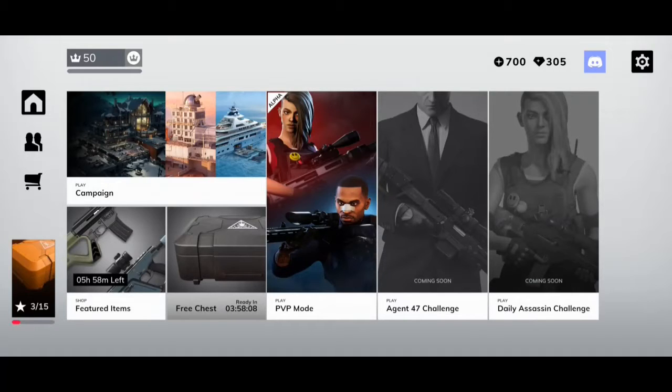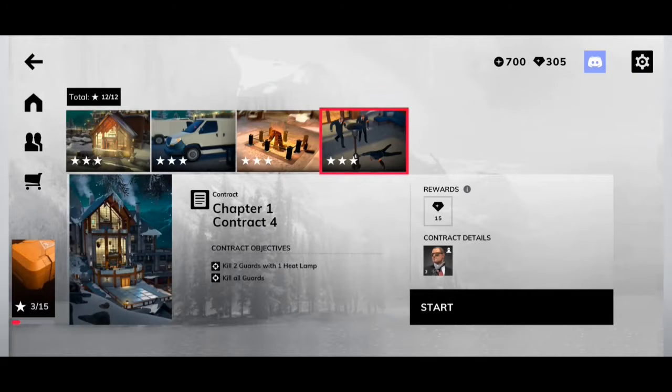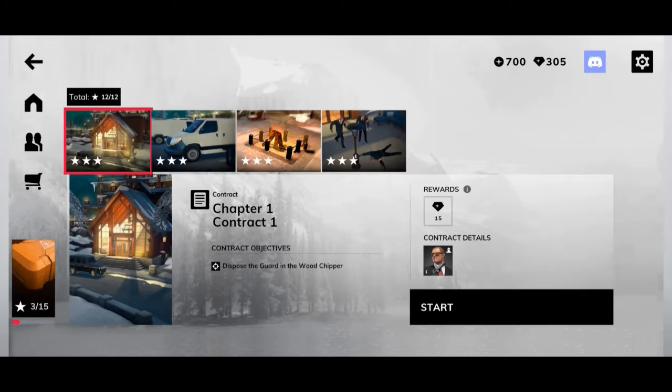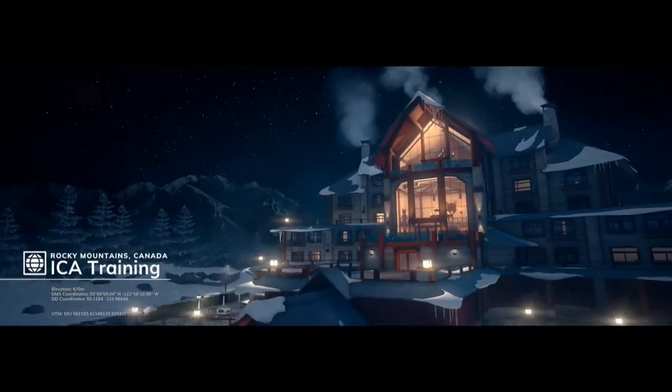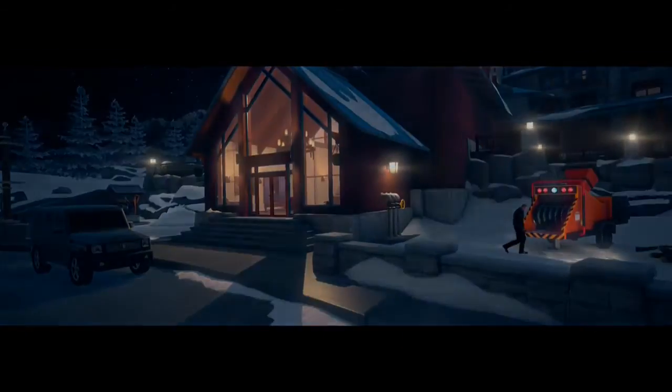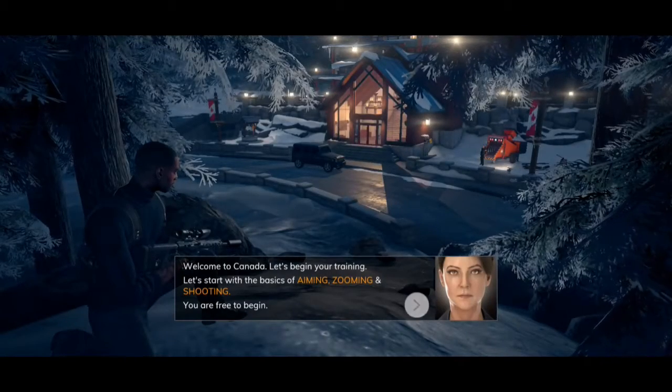We're going to start a little bit of the training sessions, just to give you a flavor of what this game is about. So let's start it off and we'll start at the very beginning. We'll go in with Agent Stone, since he's sort of a lower rank than what I've got my Knight character at. The training is in the Rocky Mountains in Canada — in my backyard. Welcome to Canada.